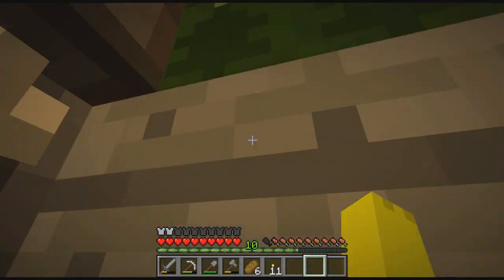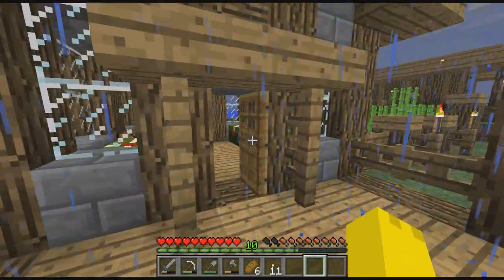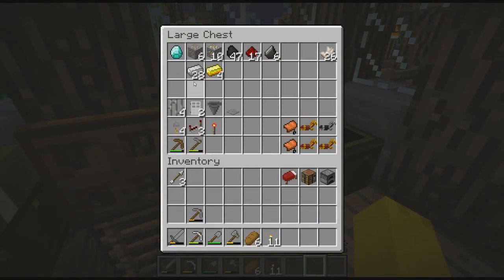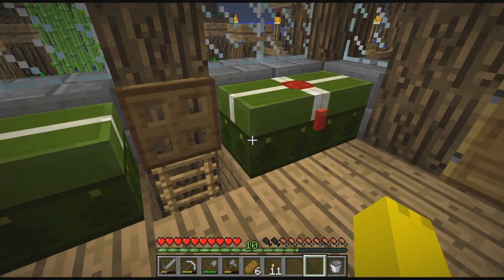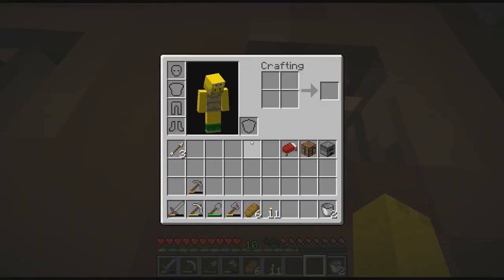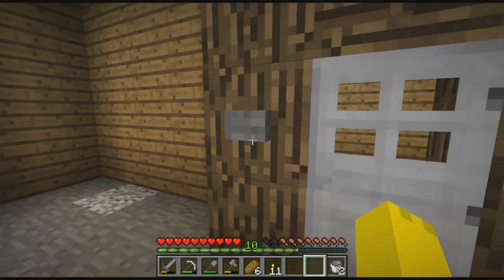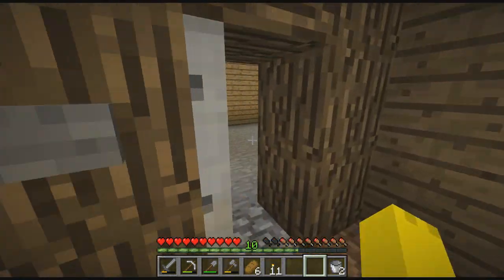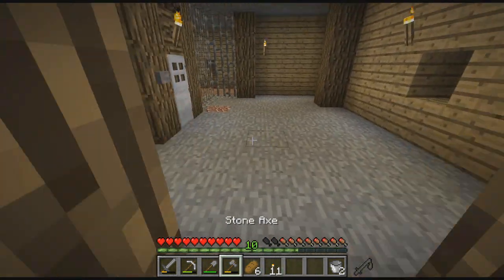We'll start out by — obviously I'm not keeping this stuff, I just wanted to get a better view for the video because it's pretty dark down there. We're going to make two buckets because I don't have one. I need to go ahead and head into the nether and collect lava. Also the grass down here is still making its way over — it's getting there. Probably by the end of this episode it should be in this room.